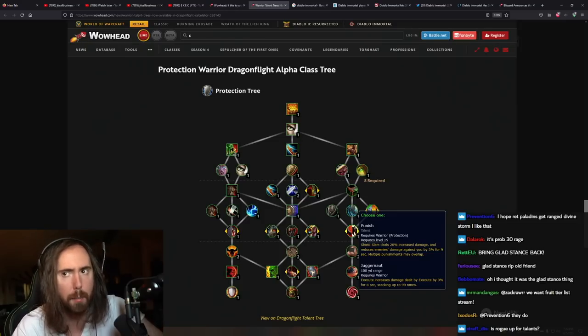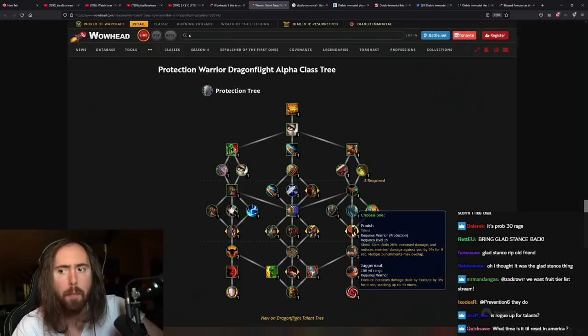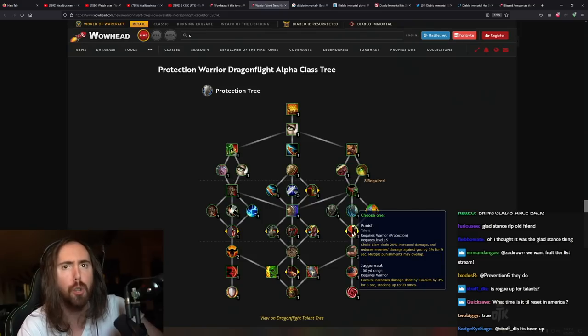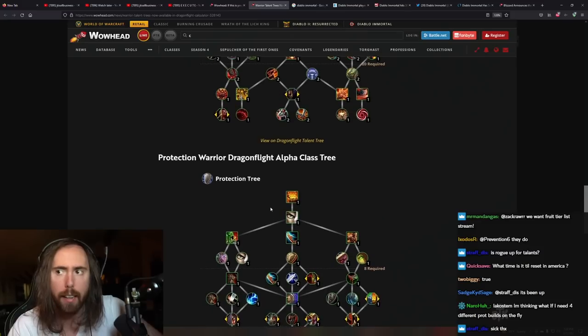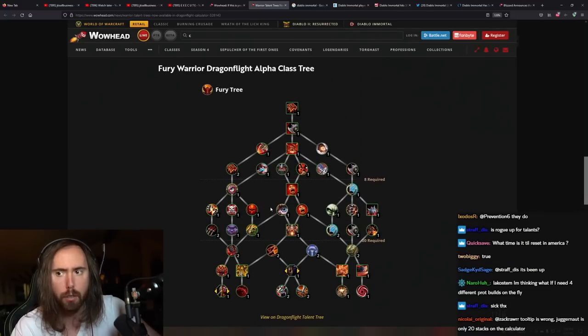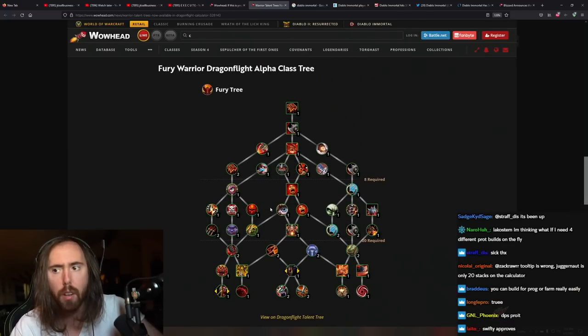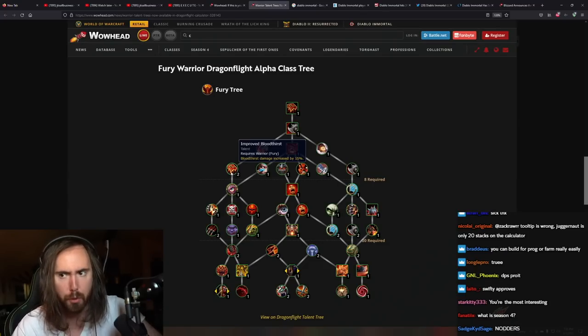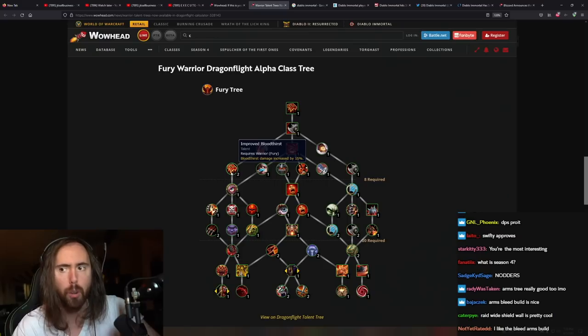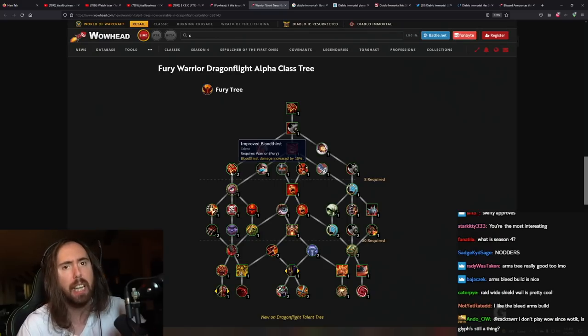So, overall thoughts on the talents: there are some really interesting cool talents. Improved Challenging Shout, being able to get Ignore Pain back — Juggernaut. I think the Prot tree is the most interesting because it feels like you can build for a certain type of gameplay. It gives you more tools to use in different ways. Overall the talents are kind of hit and miss — some are S tier, some are C tier. Like, Bloodthirst damage increased by 15% is boring.